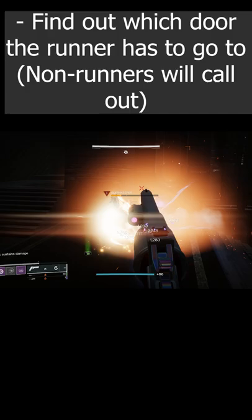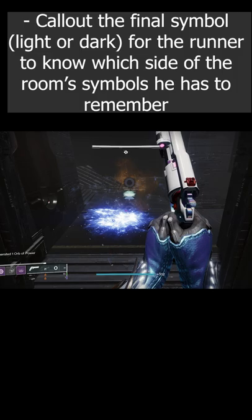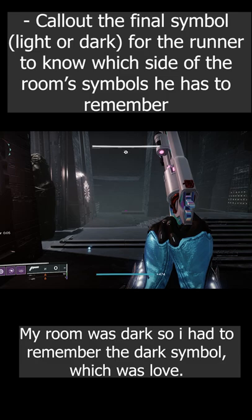When the runner enters the room, the third glyph will spawn. This glyph represents which symbol the runner must memorize — either the dark side symbol or the light side symbol. The runners will have to do this three times, and the timer will reset on the obelisk with each pair of glyph keepers killed.